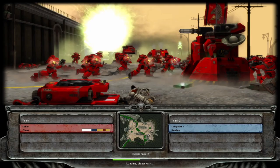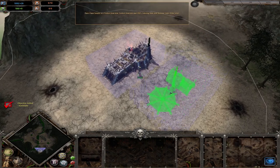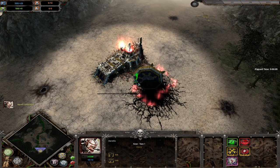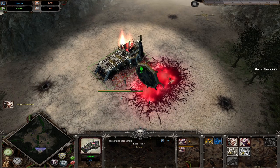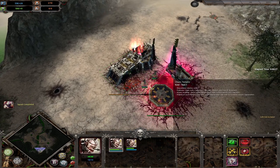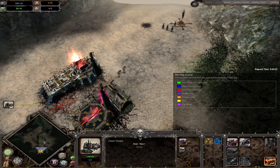Let's start. As usual, starting off with the standard opening. We're going to build a temple, one heretic, two cultists. Force labor this temple a little bit. Make sure that when you use force labor you don't use it all the way to red on your first building like the Chaos Temple, because after that you won't be able to use it on any of your other buildings — you'll get the temple out faster but your other buildings will suffer.